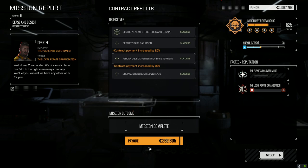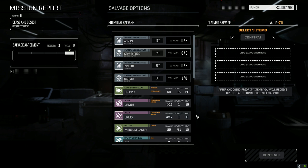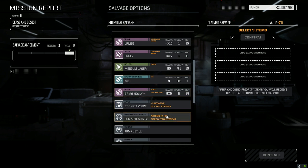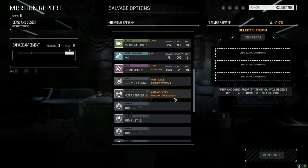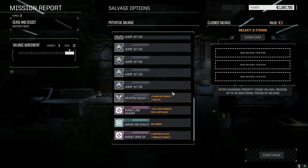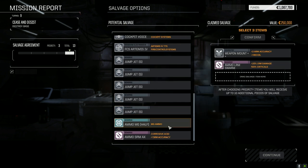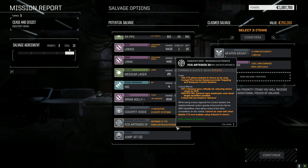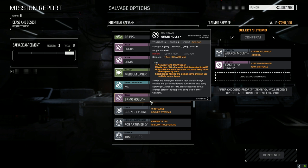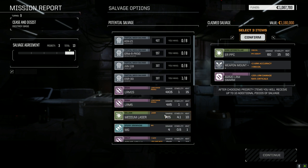Contract payment increased by 35%, not bad - more than enough to repair everything. Let's see what we get here. I think we're going to forego mech parts. ER PPCs - these things are worth almost a million each and we've got a bunch already. Weapon mount - yes! LRM swarm - yes please, thank you. We got Artemis systems already, Holly Plus One - this is bonus accuracy right?